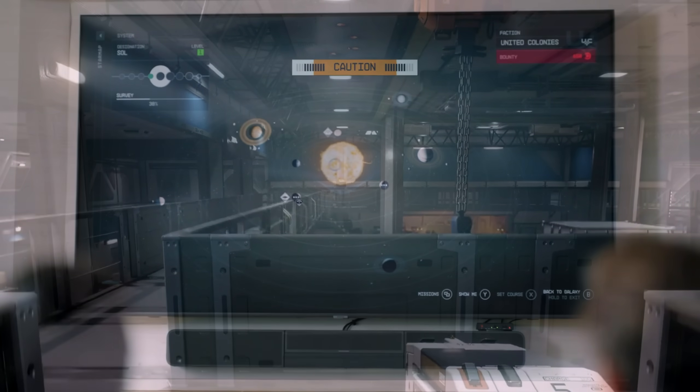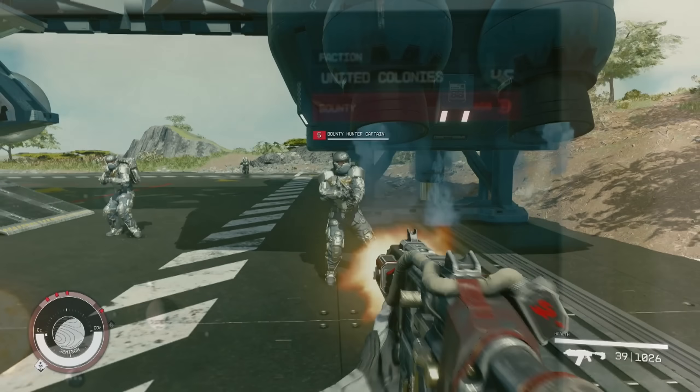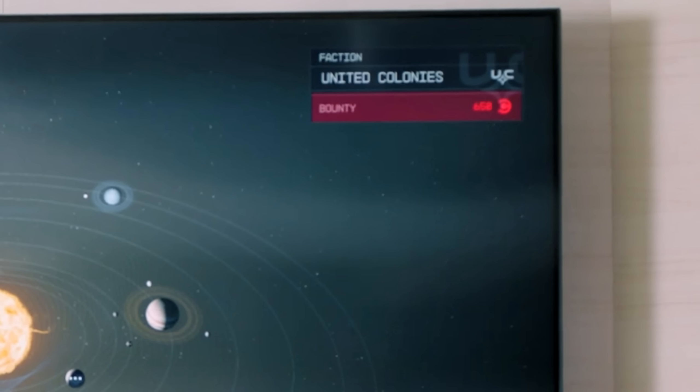During some off-screen gameplay navigating a solar system, you can see which faction owns the system — here the United Colonies — and beneath that, a multi-hundred credit bounty on your head. Later in the Direct we see bounty hunters will actually come after you to claim it, which reminds me of mercenaries in Fallout 3 but on a galactic level with a Star Wars vibe. This feeds the role-playing fantasy of truly being a space pirate — committing crimes in one system but being clear in another.